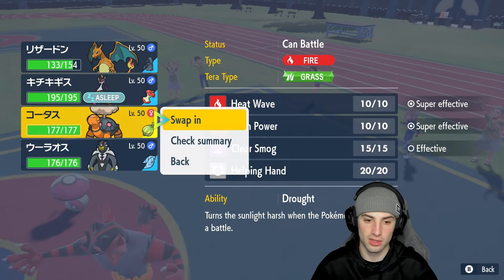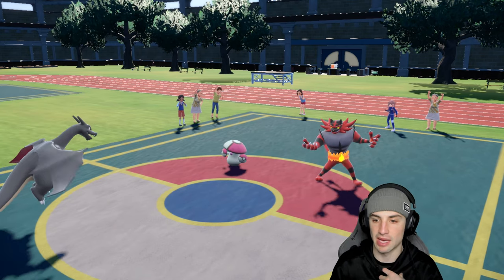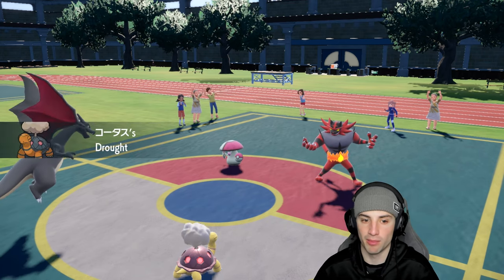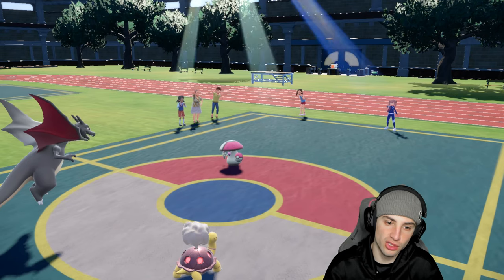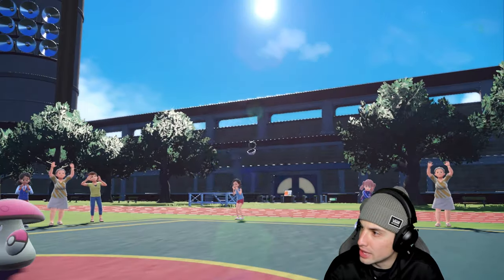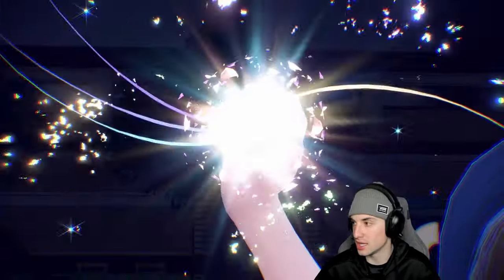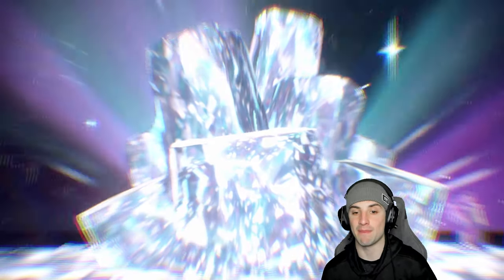I hard swap into Torkoal and go for a Terra Ground Scorching Sands — super effective against Incineroar, which is great, though it probably won't KO given how bulky Incineroar is. But my opponent reads the swap perfectly and brings in Politoed, putting Charizard at risk of being put to sleep by Spore. That could be a big time problem.